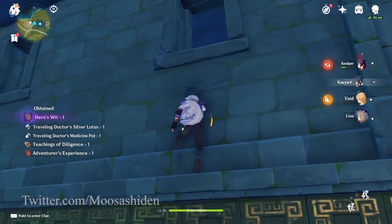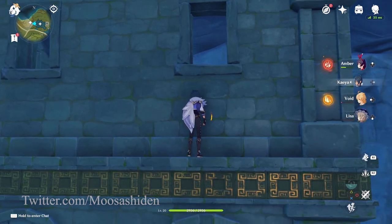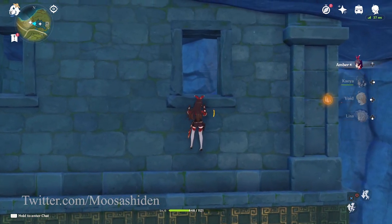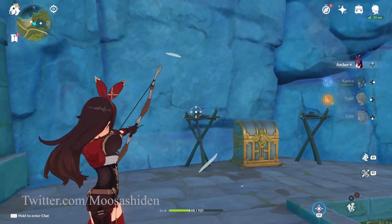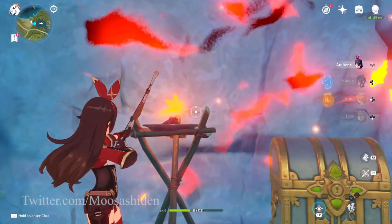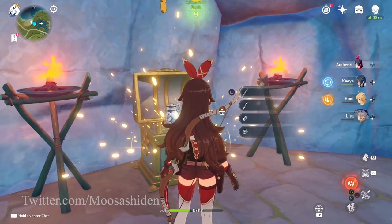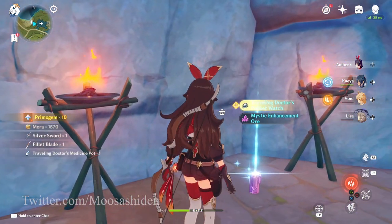The next chest is over yonder. Climb up here, enter with someone other than Kaeya because he tends to get stuck in the window, and here we are. Because torches are here, I just had to try it — if close with Amber, they can be lit despite being underwater. Anyways, chest 2 opened, and notably the loot did not teleport to the surface.